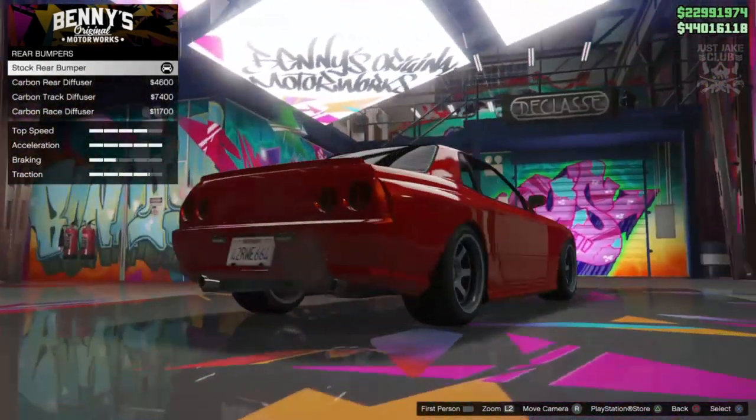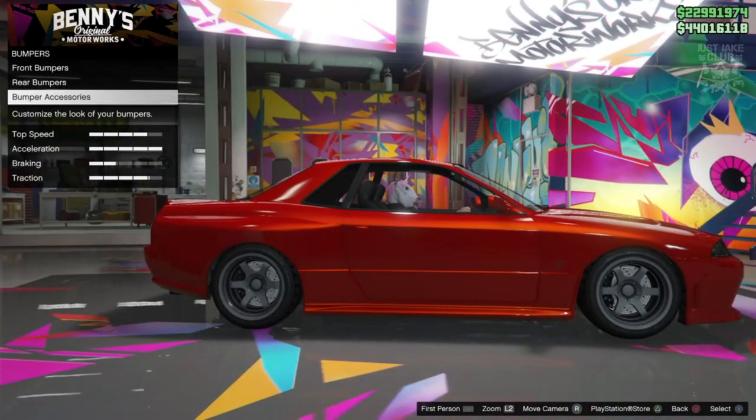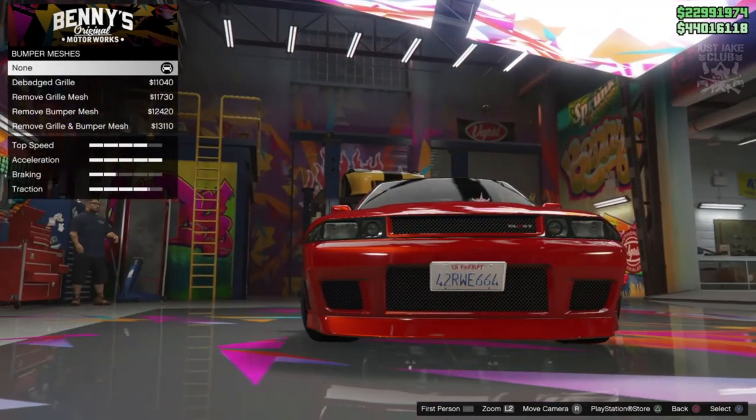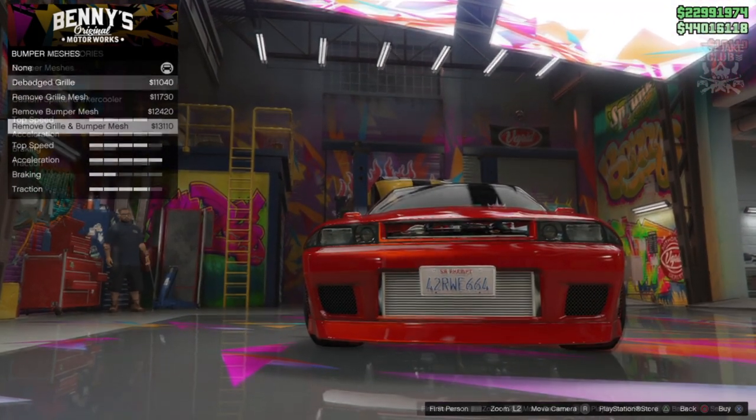For the rear bumper we are just going to stay stock because all the others are just add-ons and we don't need any of them. So next we get this option called bumper accessories. We've got to go into the bumper mesh, and we're going to go all the way down to the bottom and grab this remove grille and bumper mesh.